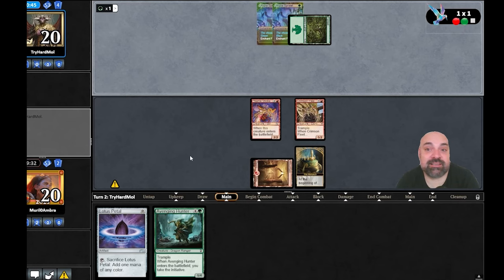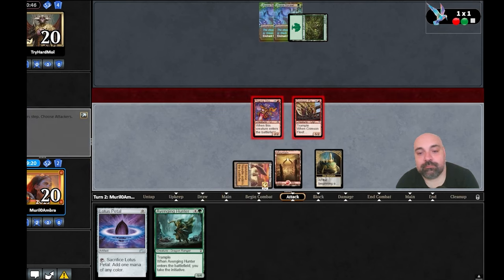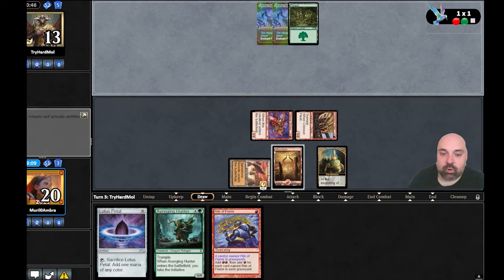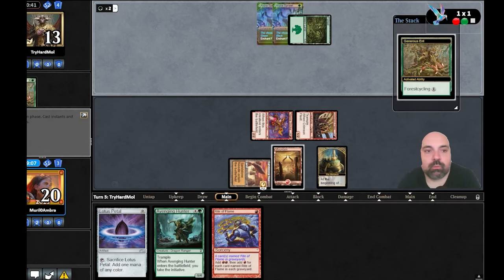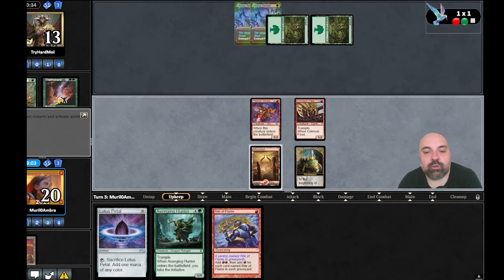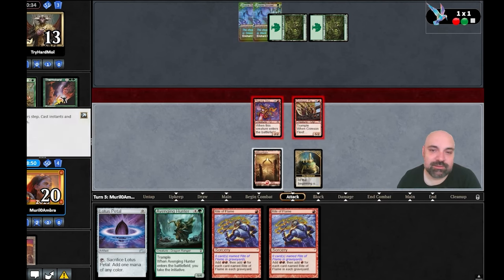He doesn't have the third land on turn two — oh man, you just made my day! We attacked for seven. Next turn we have initiative also. One, two, three — he plays Ants for land destruction. We're not going to have that land next turn. That was perfect: Magic the Gathering — 70% luck, 30% skill.